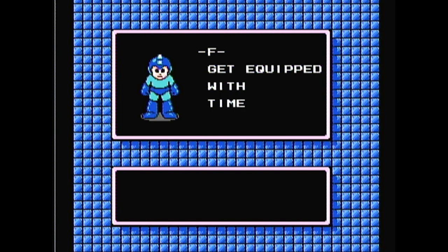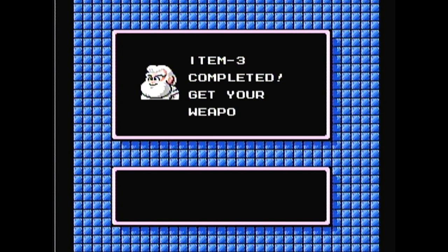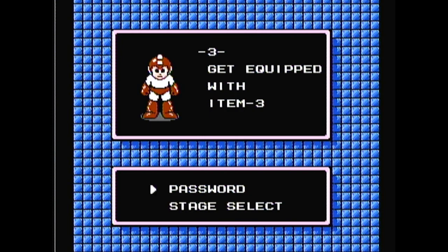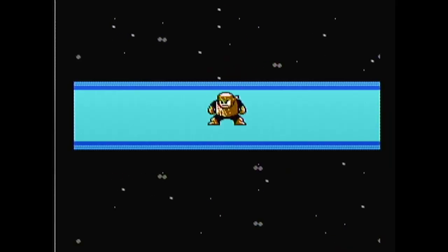Get equipped with Time Stopper! Message from Dr. Light — what do you got to tell me, punch face? Look at that face, it looks so cross-eyed. Get equipped with Item Three. Fantastic — another one done! Wood Man is next, I believe.